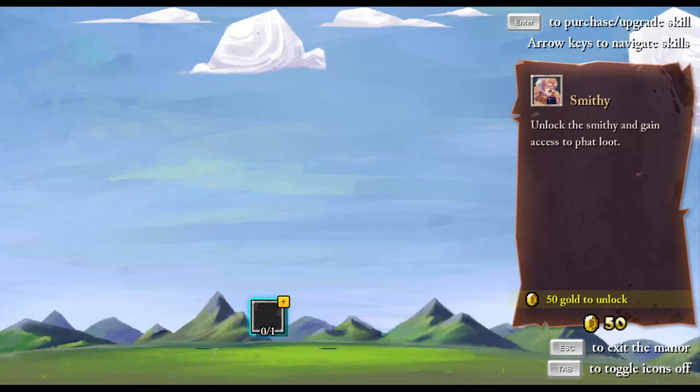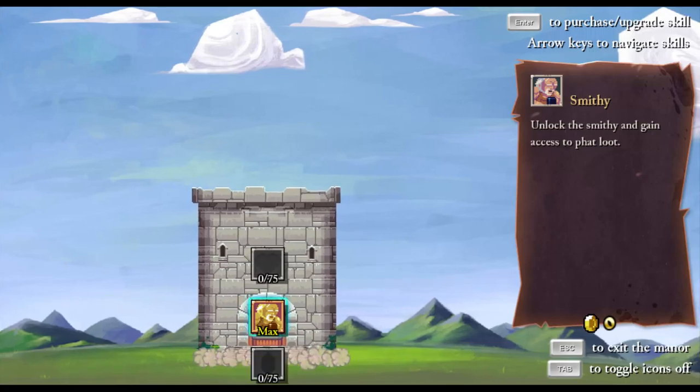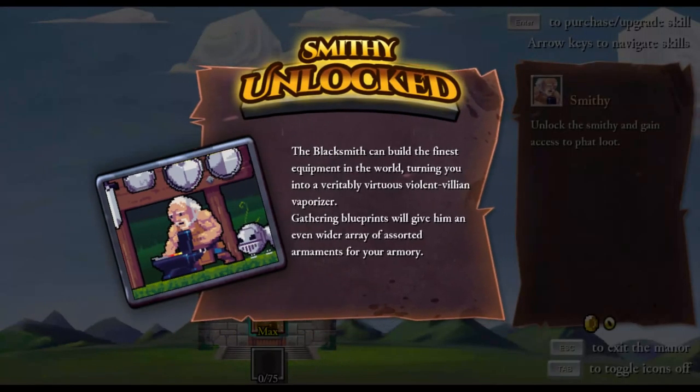The knight class: you're perma-roided, attacks knock enemies back further, and they also have their spell — this guy throws an axe. Let's choose him. I want to know what no peripheral vision means. So every time you select a new heir you start here, and you build up your castle.